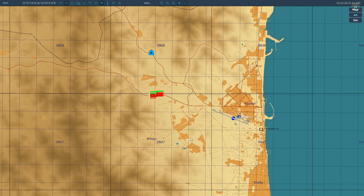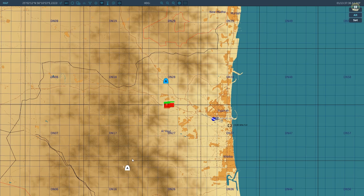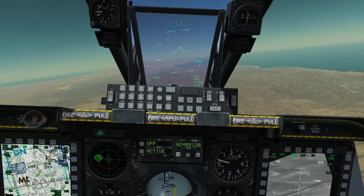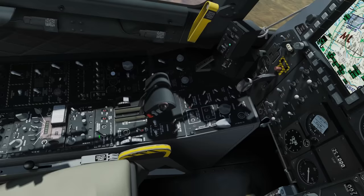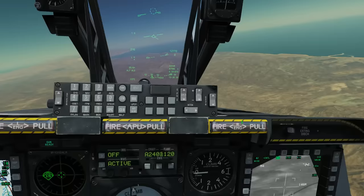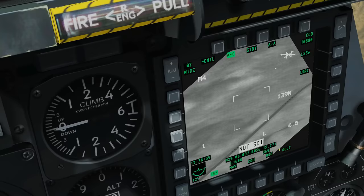We're going to set up the orbit. The target is about six miles away. I'll trim myself out level, put a small right bank in, then go to autopilot altitude hold — turn the autopilot on — and that puts me in a nice easy orbit with my right wing always facing the target. Now let's go in and have a closer look at the TGP. First, make it SOI with coolie right long.